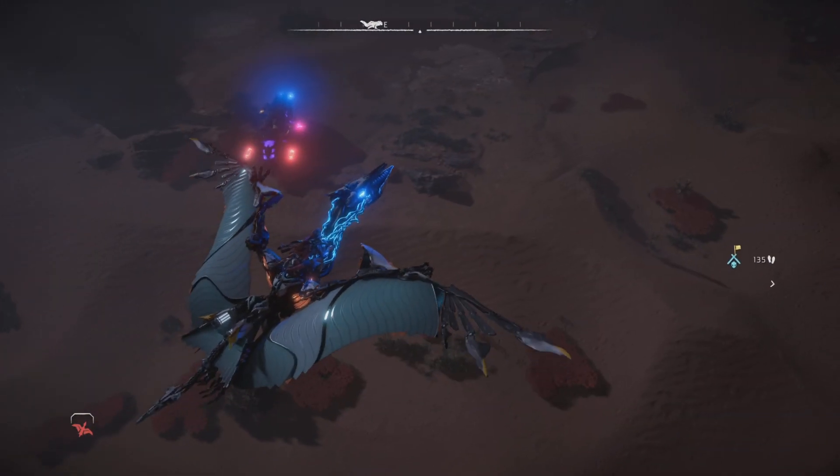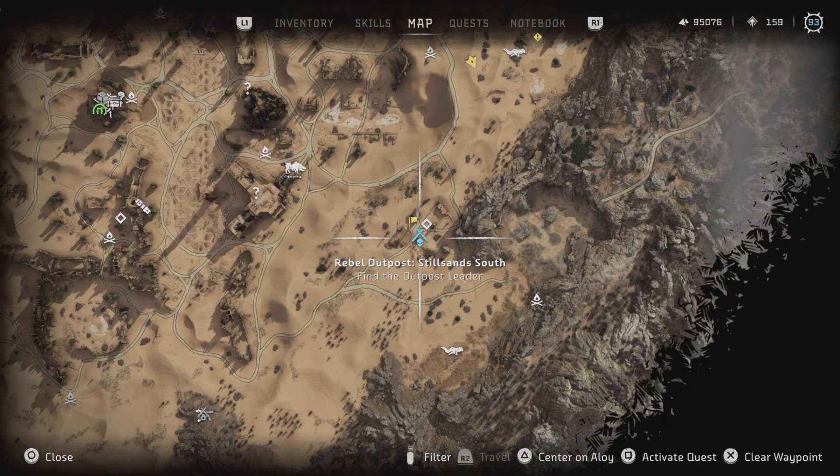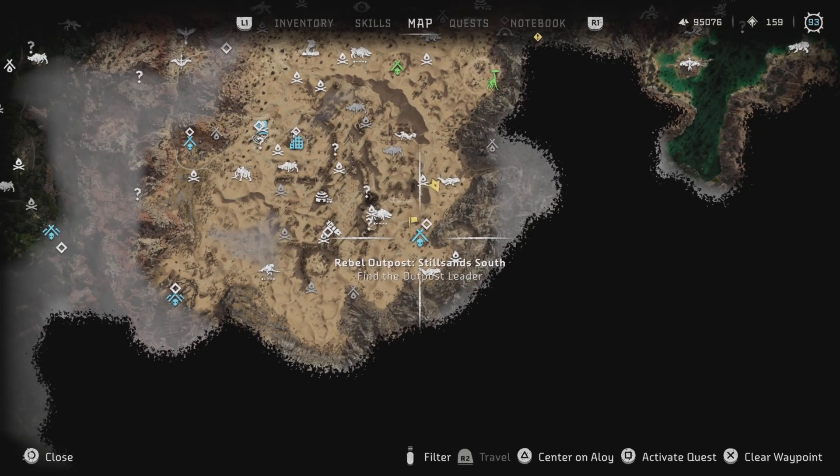Welcome to the next Rebel Hunter video. We are going after the Still Sands South. This is in the southeast corner of the desert. There's Hidden Ember — it's literally just directly southeast of there.